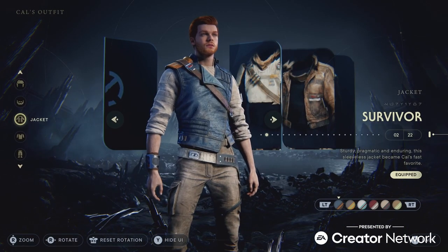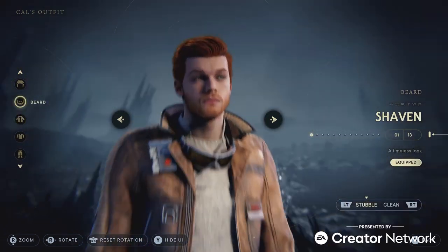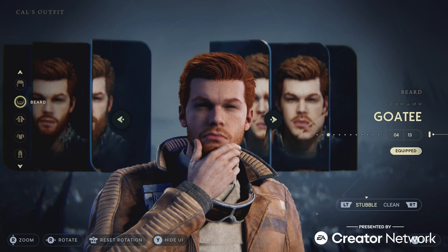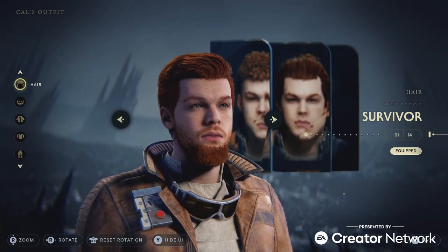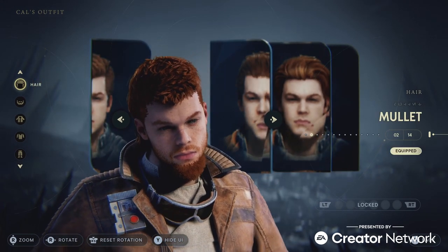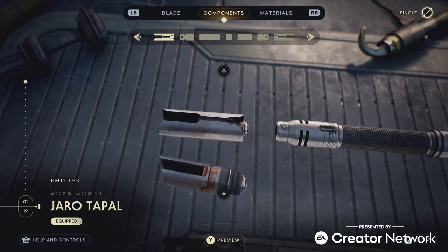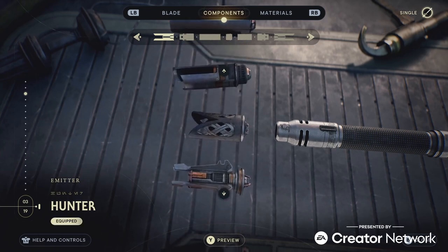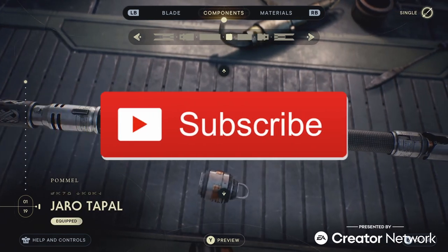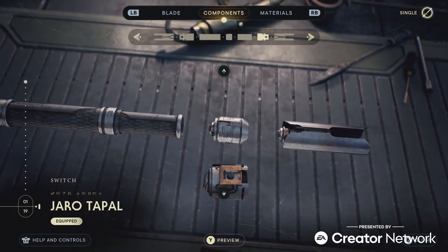So there you go — a basic rundown of the major cosmetic customization in Jedi Survivor. It's very extensive, and you can really tell the love and care that was put into every aspect of it. I know I love the stunning user interface and animation that the devs put into this aspect of the game, and I can't wait to see what other components and outfits we get for Cal, BD-1, and our lightsaber as we adventure through the galaxy. Which cosmetic customization option are you most excited to mess around with? Let me know in the comments. I still have so many more videos to post about my experience playing Jedi Survivor, so if you want to stay up to date, please hit the subscribe button. And as always, thank you for watching — may the Force be with you, goodbye!